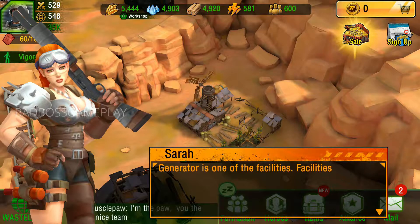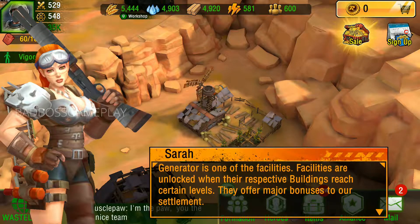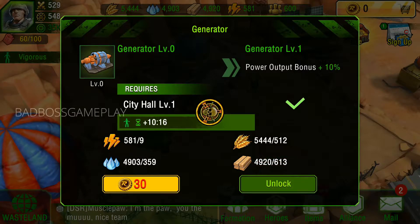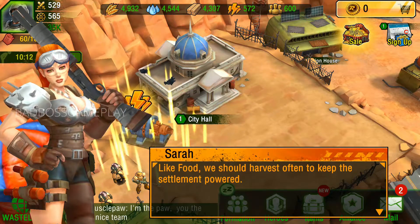The generator is one of the facilities. Facilities are unlocked when their respective buildings reach certain levels, and they offer major bonuses to our settlements. Like food, you should harvest often to keep the settlement powered.